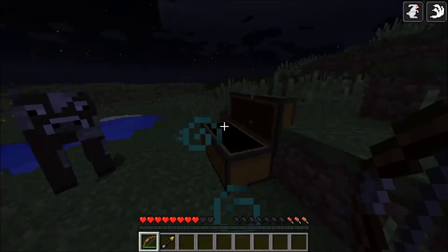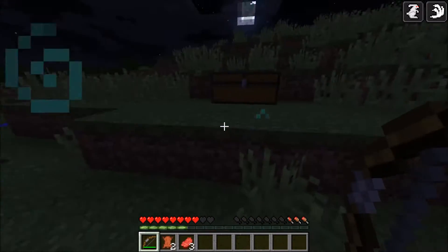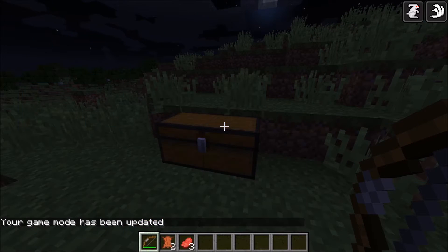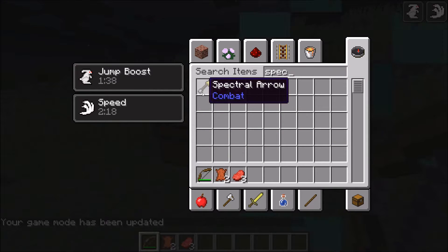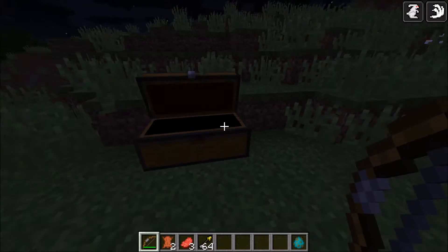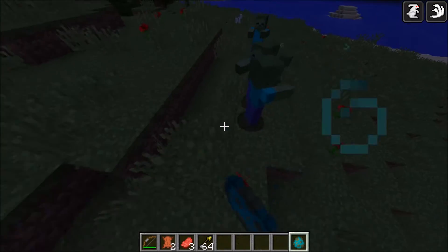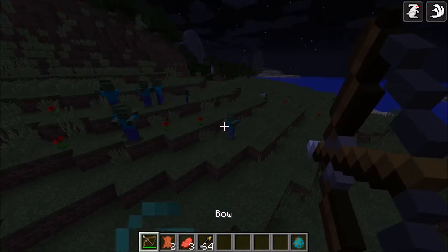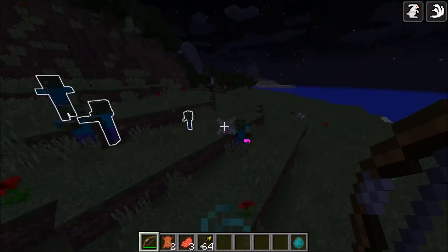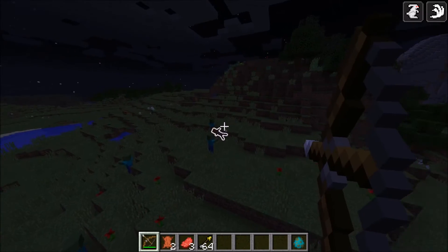I want to try out the spectral arrow. I wonder what it does. Let's try shooting at a mob. It highlights the mobs. Let me spawn some creepers and try it on them. We're going to try out some spectral arrows on some zombies. It just highlights the mobs in darkness. What it basically does is, if you're shooting somebody with these arrows, they'll be highlighted for a while. So even if it's dark, you can easily find them. These also do damage - they're definitely doing damage.